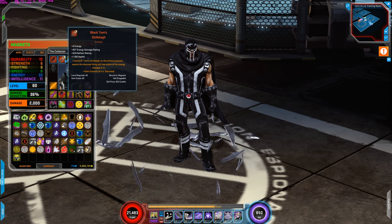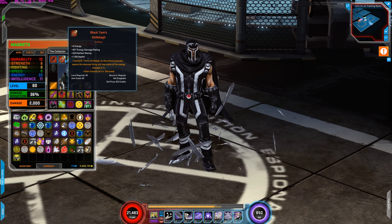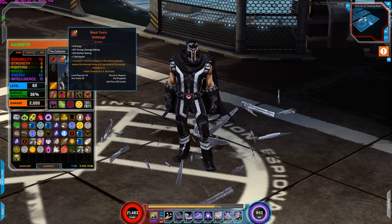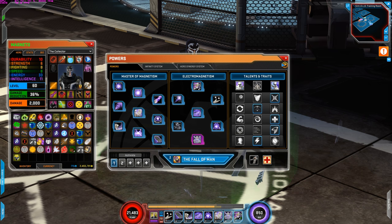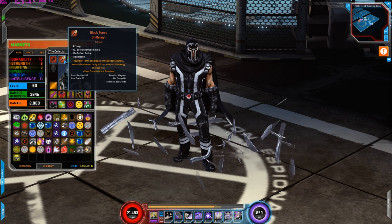Next is Black Toms. I'm using this for the plus 4 energy, energy damage rating increase, deflect rating, and health increase. Overall this is a really good artifact for Magneto, especially for the plus 4 energy, because his attributes are energy and intelligence. So that's a really, really good artifact, and also for the energy damage rating and health increase.